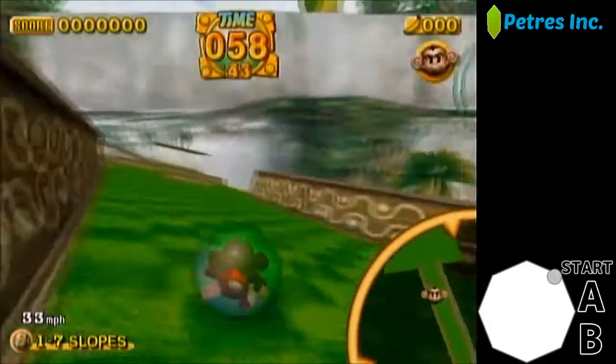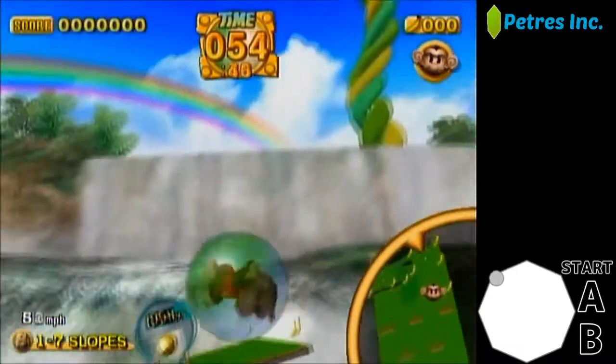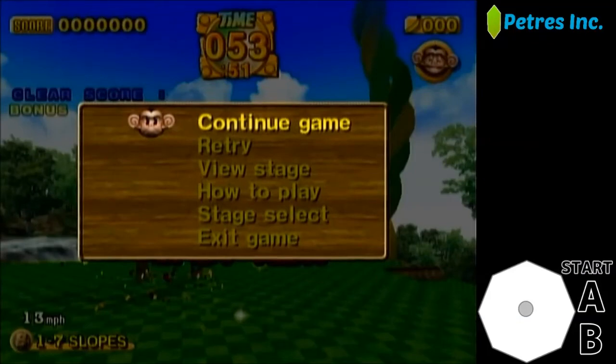Whichever ramp you pick is preference. I really think the one on the far right is the best one, but that's just my personal bias. And there you have it — that is how you do slopes with wall boosts. Thanks for watching, and I hope this helps.